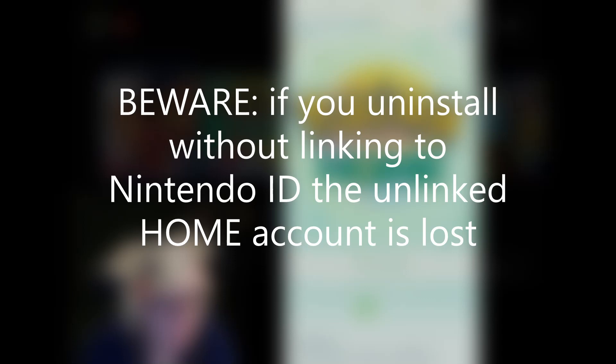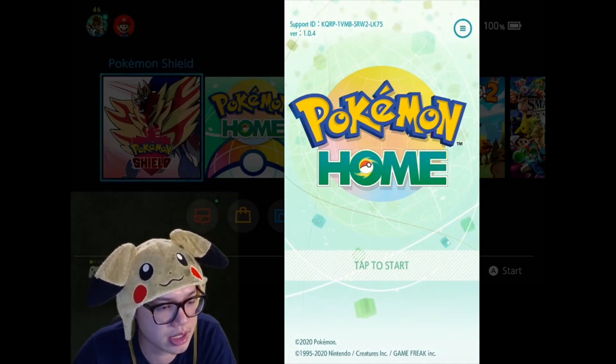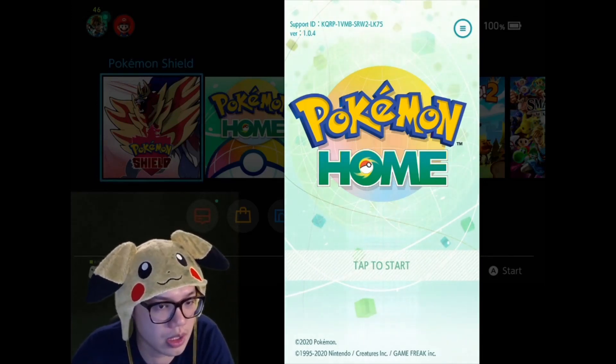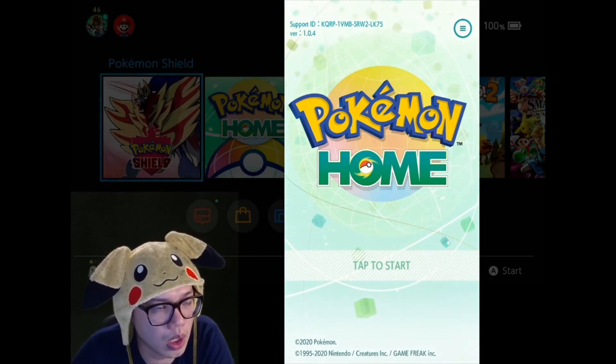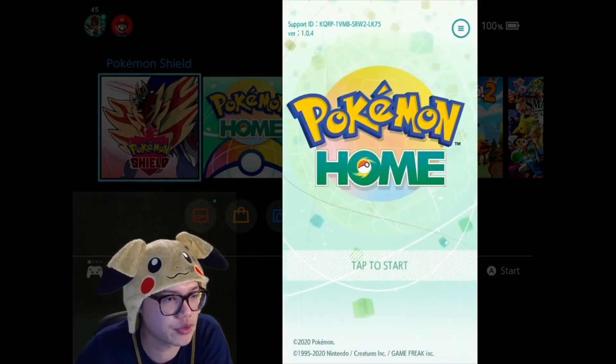But beware: if you uninstall the game or lose your phone on an untethered account — one that hasn't been linked to your Nintendo account — you will actually lose all save data in that Pokémon Home. The Pokémon Home mobile version is only linked to your phone, not the cloud via your Nintendo account. So whatever you've done on the phone version will be gone once you uninstall or lose the phone.